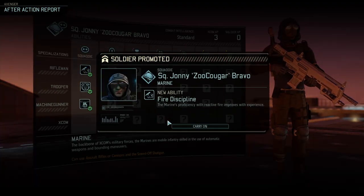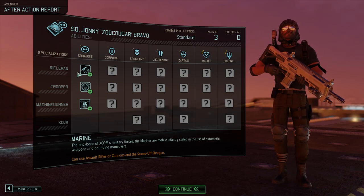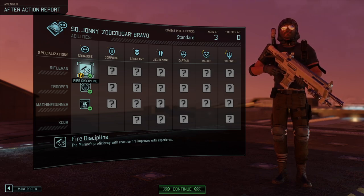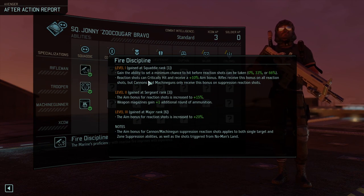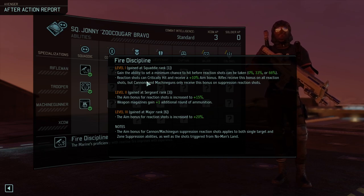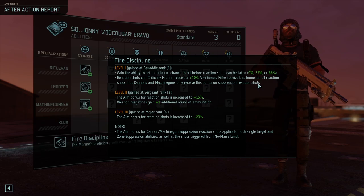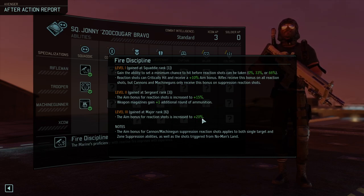Zoo Cougar got a promotion to Marine — great class symbol, very well done design. His speciality is Fire Discipline: the Marine's proficiency with reactive fire improves with experience. Level 1: gain the ability to set the minimum chance to hit before reaction shots can be taken — 0, 33, or 66. Reaction shots can critically hit and receive a pretty sizable aim bonus. Rifles receive this bonus on all reaction shots, but cannons and machine guns only receive it on suppression shots. Aim bonus for reaction shots increases, weapon magazine gets extra ammunition, and aim bonus increases further.